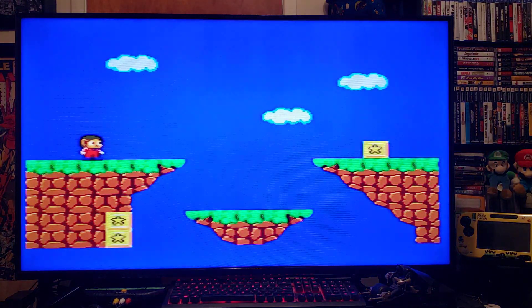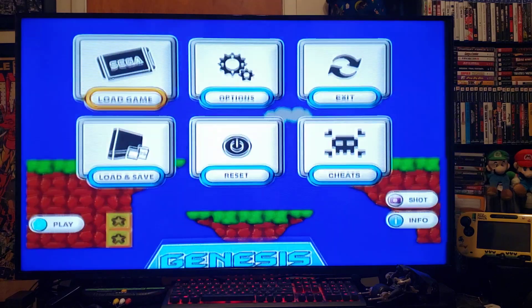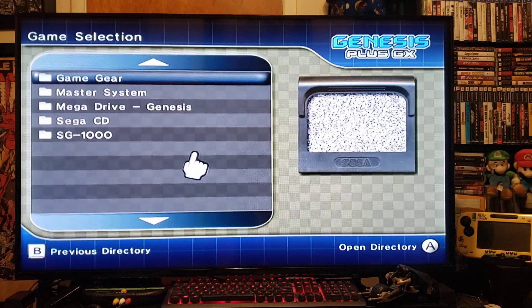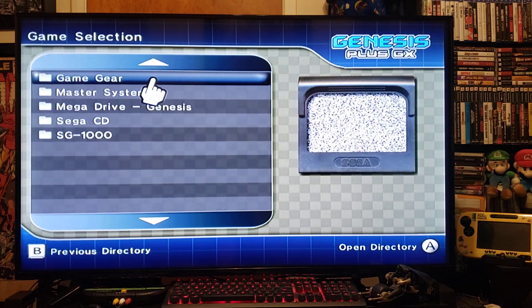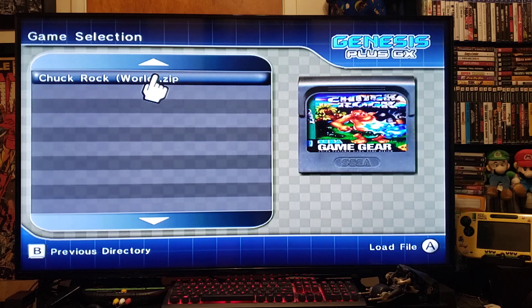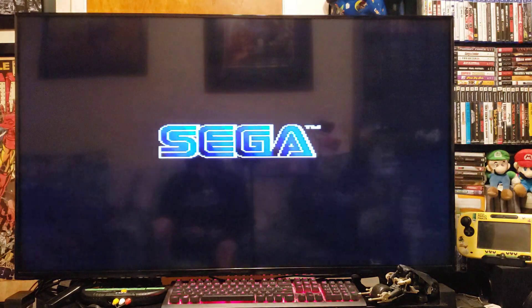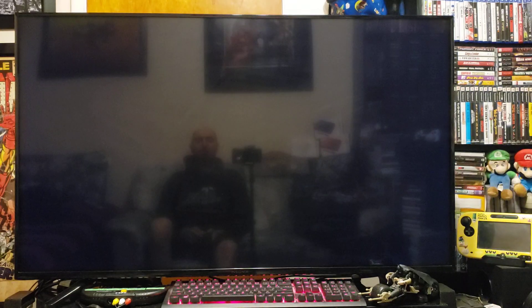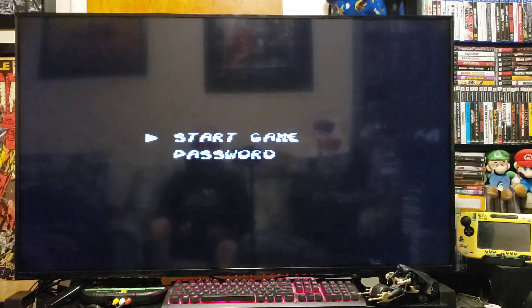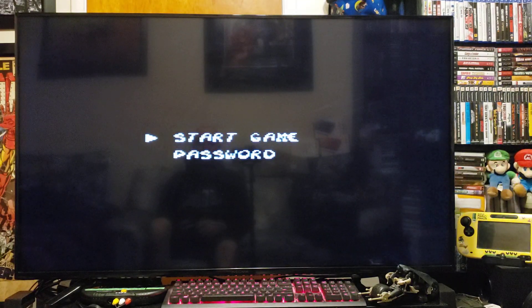Now to load another game from a different system, press Home, then Load. We'll go to Game Gear - press Back, find the Game Gear folder, select Croc World, press A - starts right up.